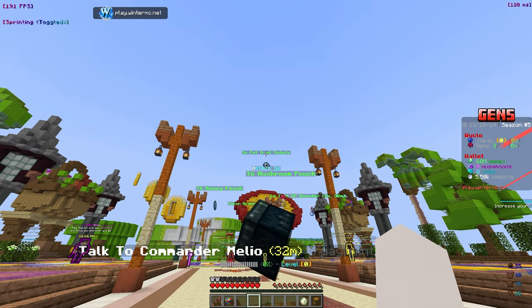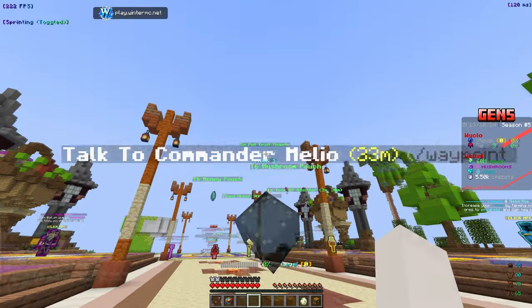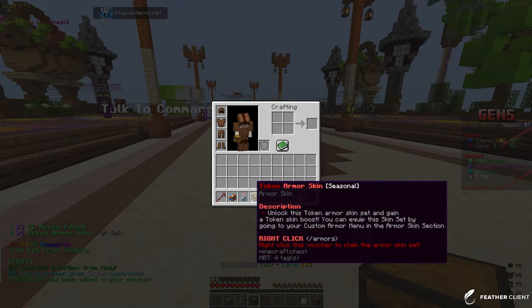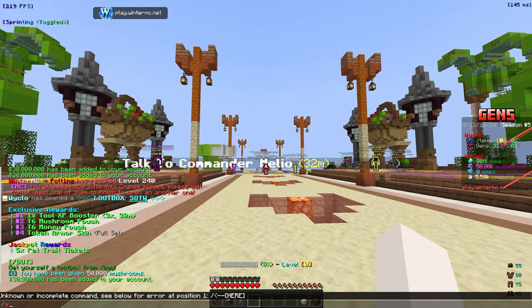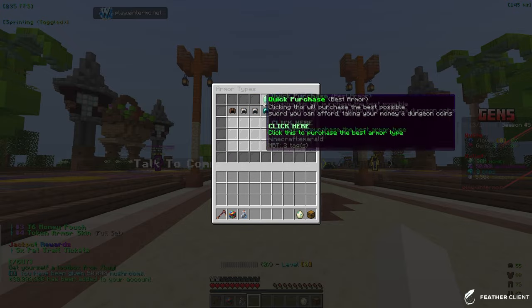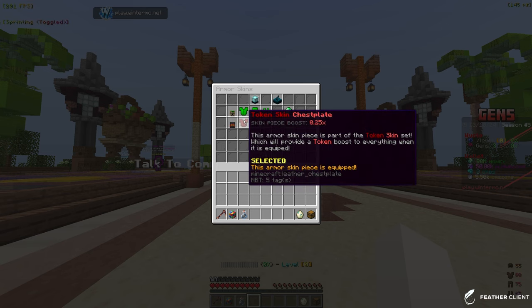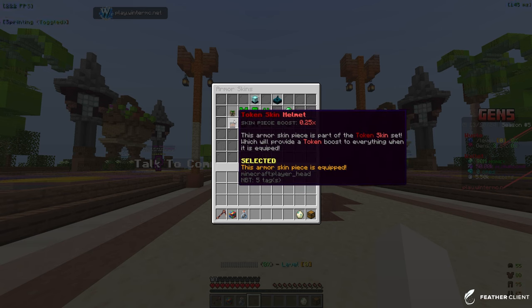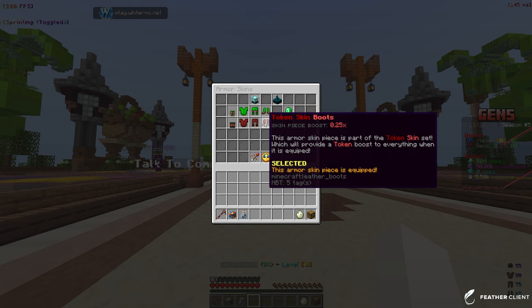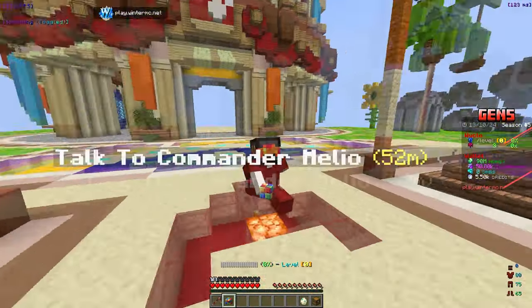Five pet trait tickets — definitely going to use those for better pets. Let's throw down the token armor skin and do slash armors. Go to armor skins and equip the full set — boom! This gives us a 0.25x token boost, which is actually going to be really, really good.